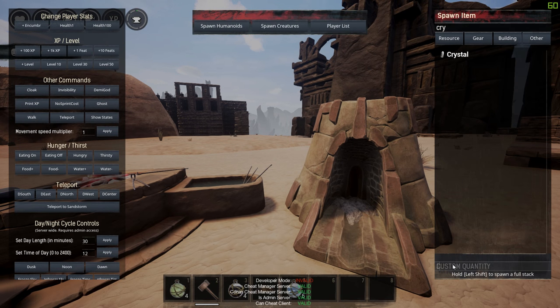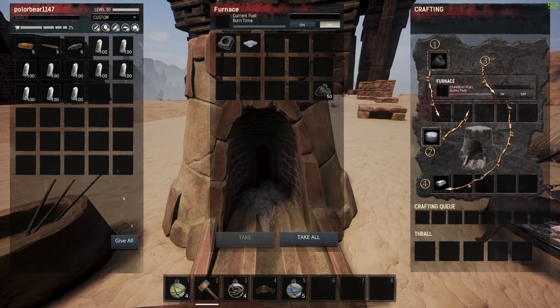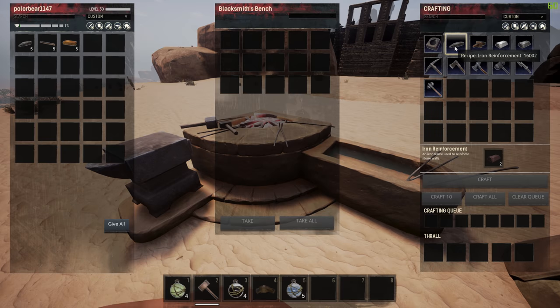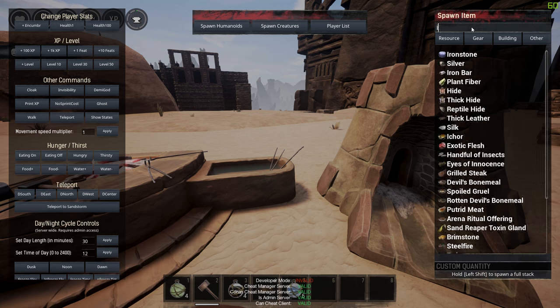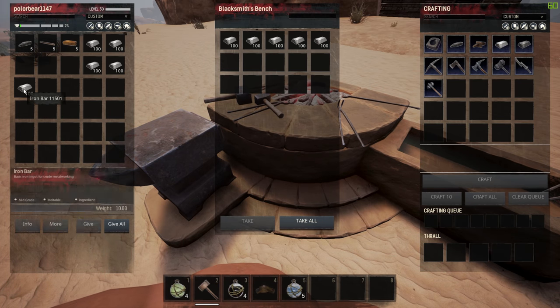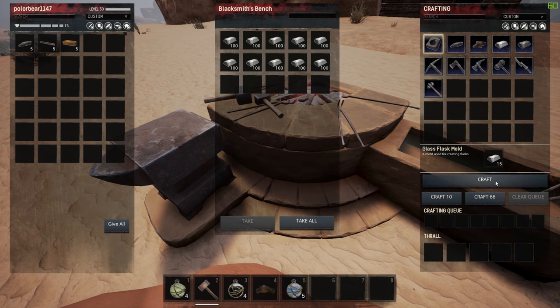They've reworked the cauldrons. You actually have to have an alchemist thrall — either tier one, two, or three. They're working on number four, but that one's currently bugged. So when you have enough iron reinforcements and everything else so that you can make a ton of cauldrons, you'll be able to have everything that you need.